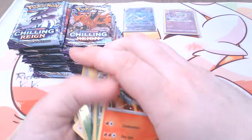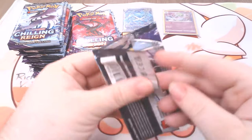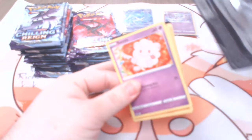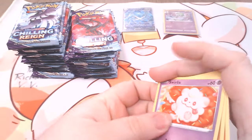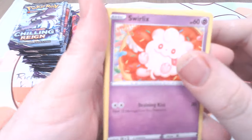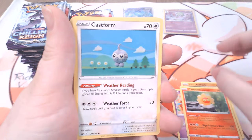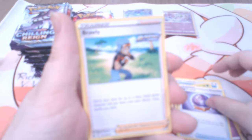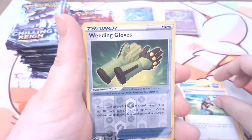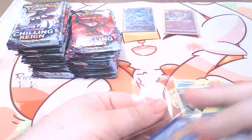Let me fix my camera, next pack — this is a Metal Energy, Spoink X, Yamask, Castform Sunny Form, Castform, Glimwood, Curlia, Frog Crystal, Brawly, Welding Gloves, and Runerigus Hollow. So far we have two Hollows.